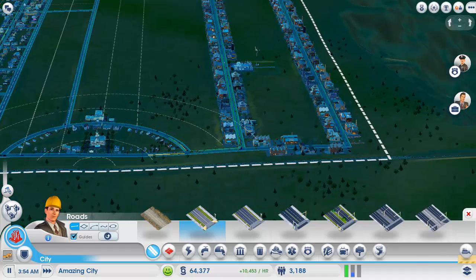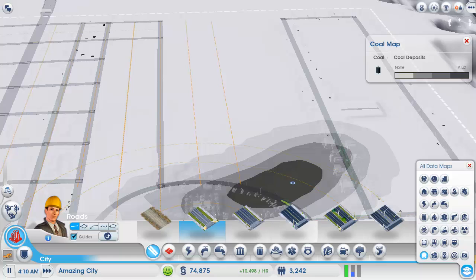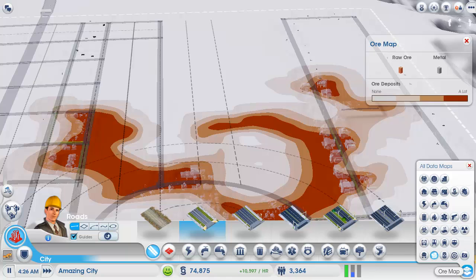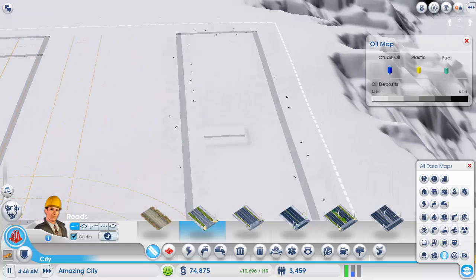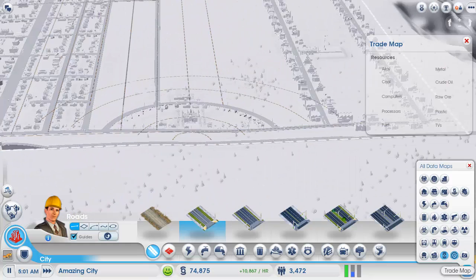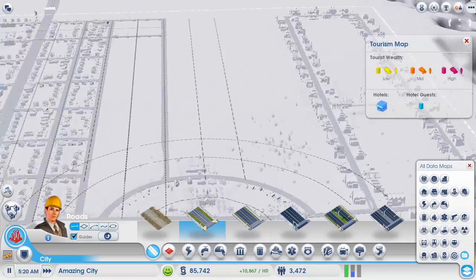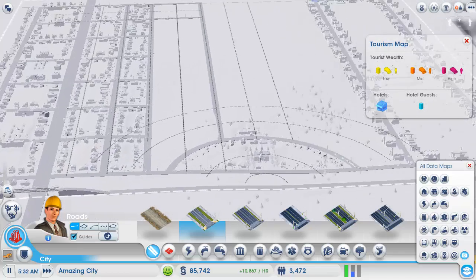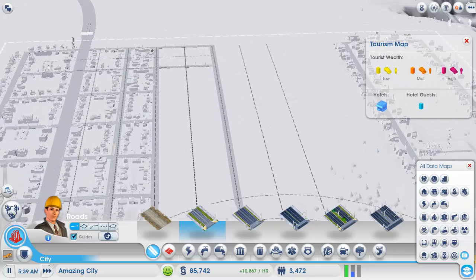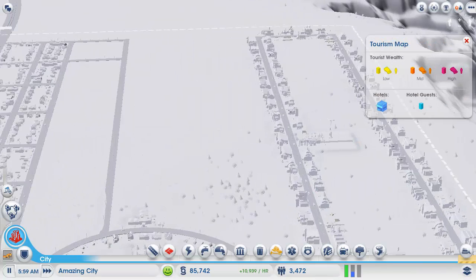Let's have a look at our oil map and stuff. Coal — medium. Ore — quite a lot of ore. No oil, absolutely no oil. Trading — no trading. Tourists — not a lot of tourists either. Well, if we place a casino, that should change.